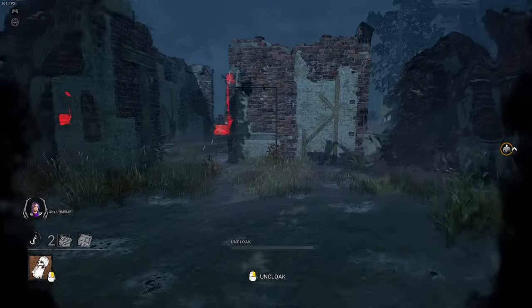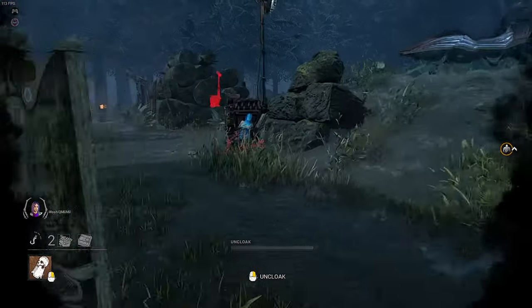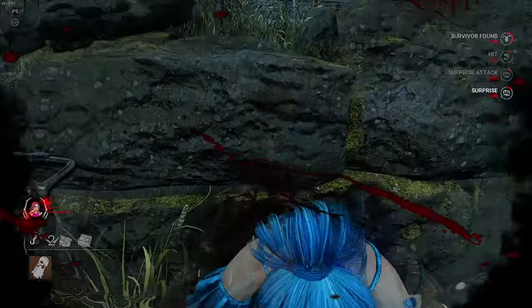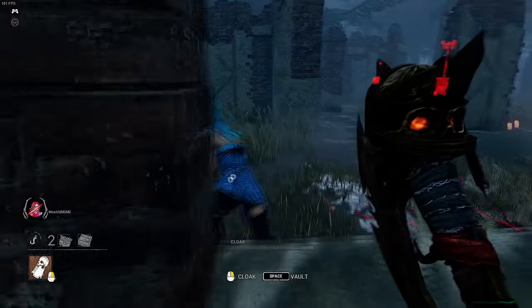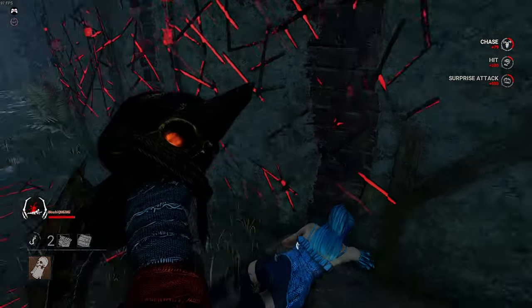So it is best to always try to sneak up on survivors by hiding behind objects and by avoiding their line of sight. Since he is a stealth killer, approaching survivors in this fashion will not only get you extremely close before alarming them, but also give you an opportunity to land a surprise hit as they won't have enough time to react.